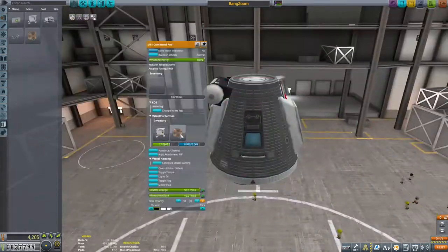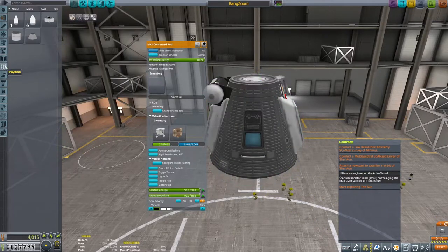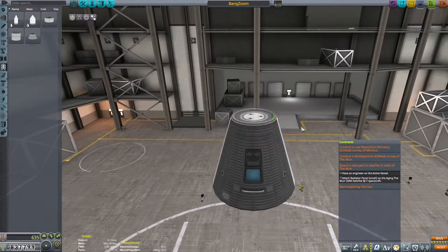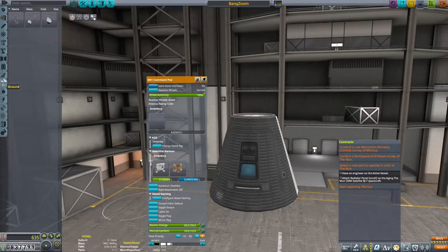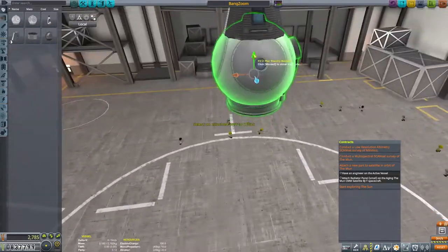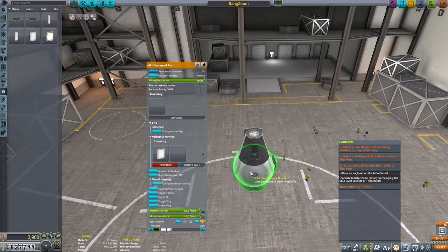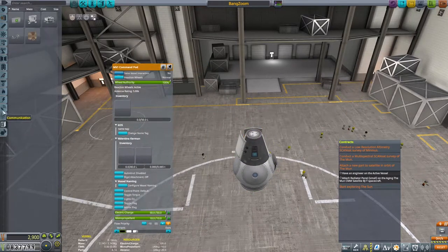So we need to go to the moon, and we know that we need to take at least the engineer - and to me that screams we need to take three people with us. We need a pilot to fly us out there, we need the engineer to do the actual mission, and we can't leave the scientist out. I'm sure there's some numbers they can write down, maybe make a graph or two - you know, what scientists do.